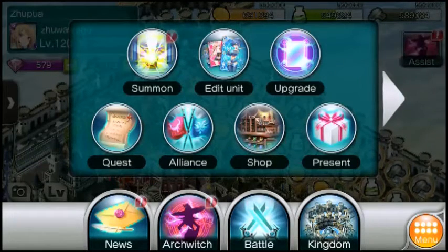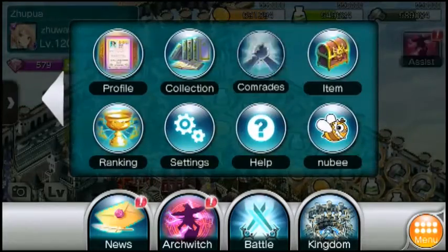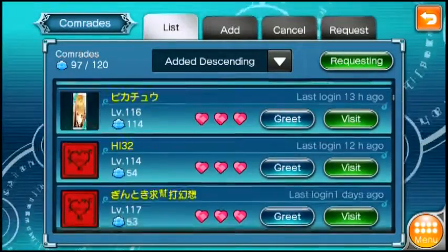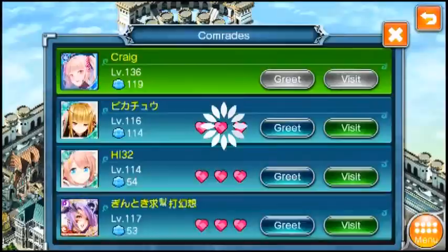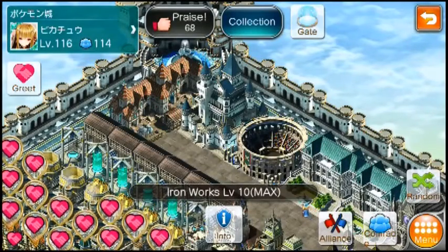Putting your farming buildings here not only saves your time, it also saves your comrades' time as well. When I want to tap and visit my comrades' kingdoms, it's a lot more convenient when as soon as I go in, I can tap three things and then just leave. Because time is precious and life is really short.